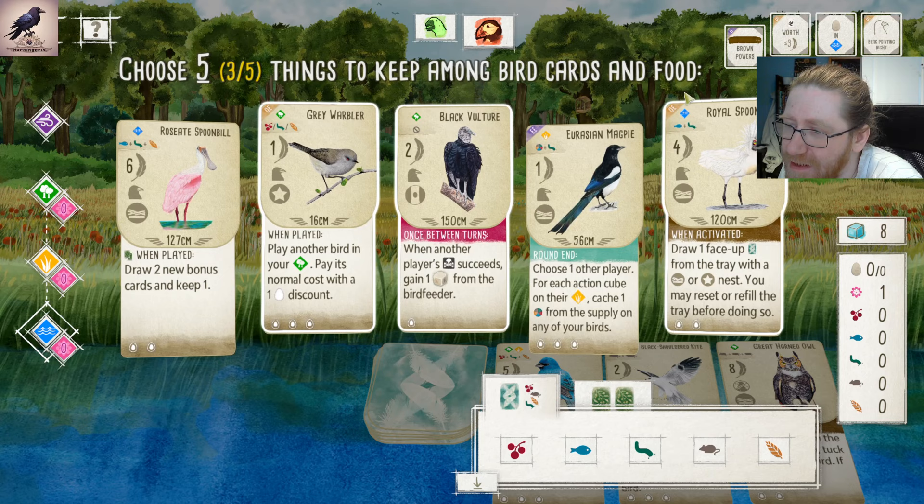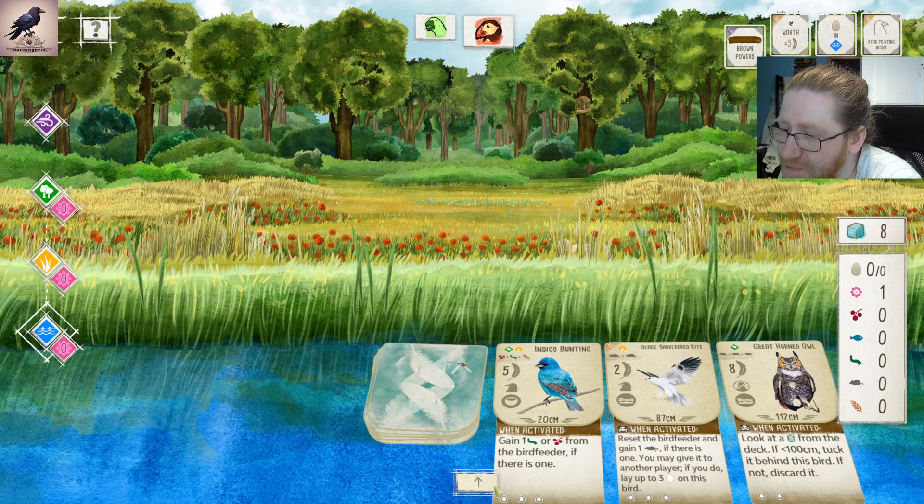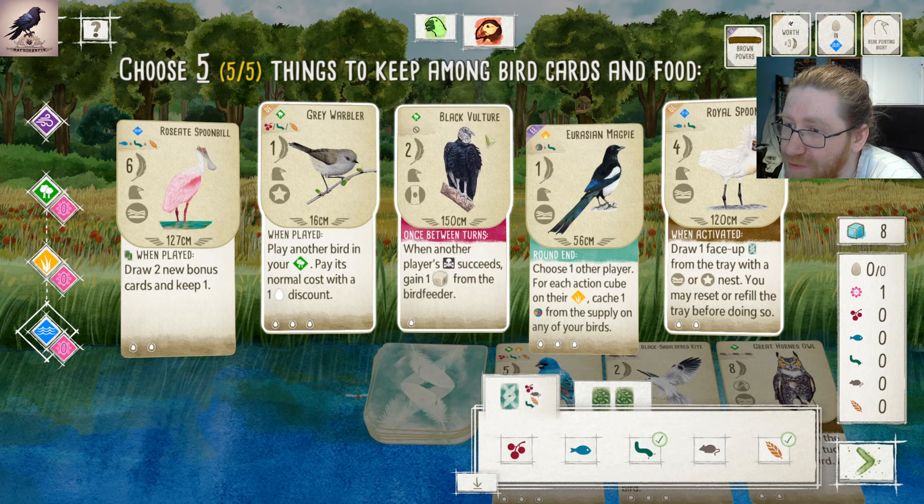I don't really know what to think about the Spoonbill, but it is a card to break us into the second column. I'll take these. I'm going to take the food so we can play the Indigo Bunting if we get it, and if we don't get it, we can use it to play both the Royal Spoonbill, the Grey Warbler, and the Black Vulture. It's not a perfect start, but you can't have a perfect start every game.